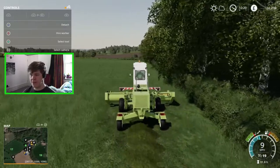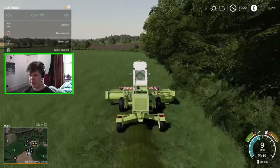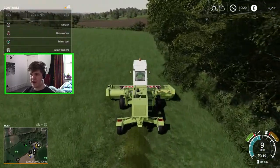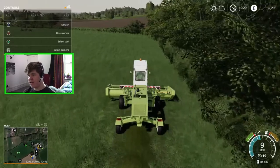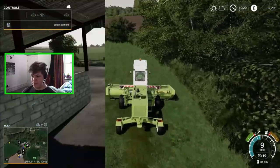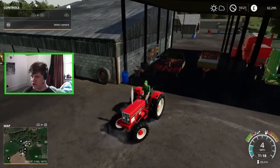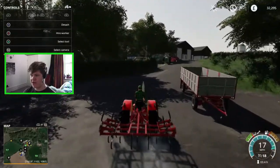We can just follow that with the chopper, blow it into a trailer, and dump it all in the silo. We've got a proper bunker silo for silage, and in probably the next episode we'll go ahead and mix up some mixed rations and start feeding our animals — we do have some sheep and cows already. I haven't purchased any pigs, chickens, or horses yet but that is something I'll do in the future. Also, the field just up there that I planted about two episodes ago has now fully grown, so I'll probably go ahead and harvest that off camera.